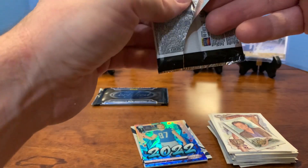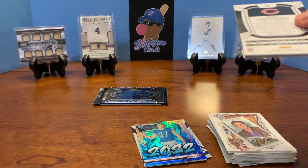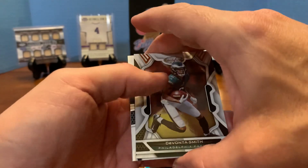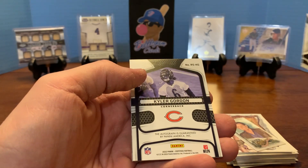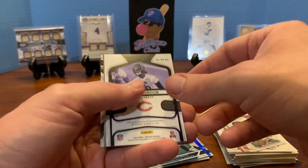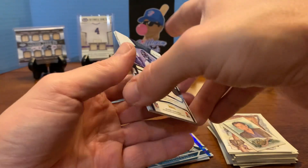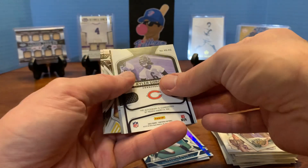Come on, there's got to be... No, David Montgomery. Maybe that'll be a little hint that there'll be a Justin Fields auto in here - we could only wish. Devante Smith. It was an auto, and it was a Bear, but it was not the guy we were looking for. Kyler Gordon. Dang it. A lot of times they do that when there's a Bear or someone in the same division in the pack.